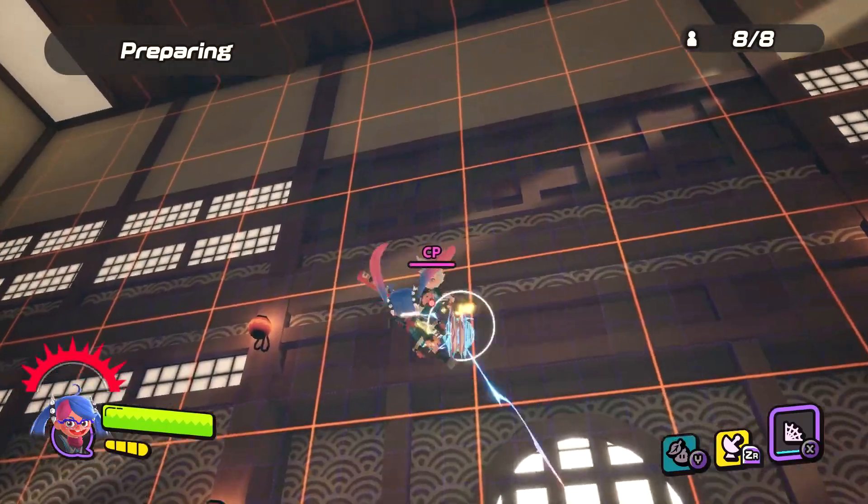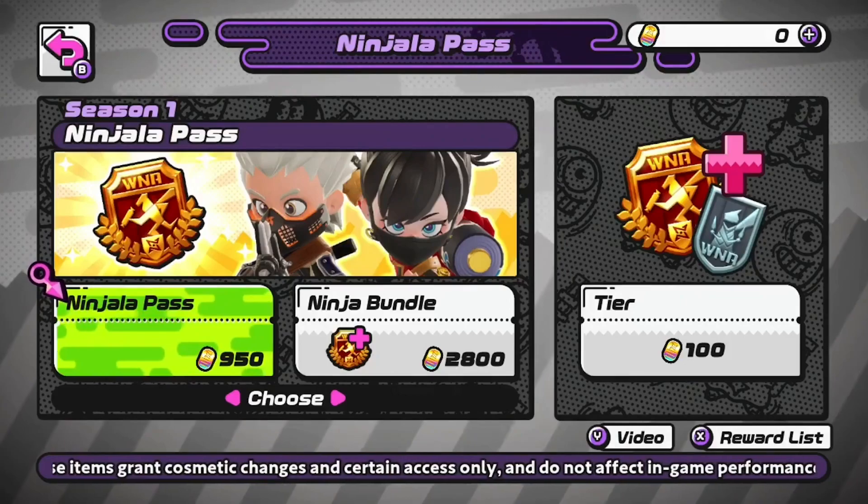About every two months, there will be new events, stages, and cosmetics, plus an optional Ninjala pass that offers players even more customization.